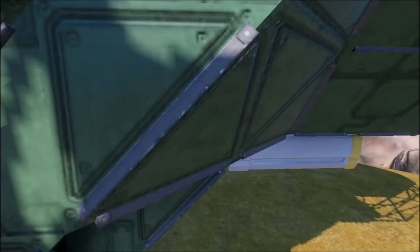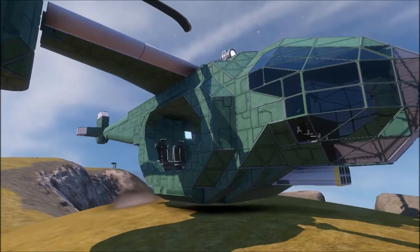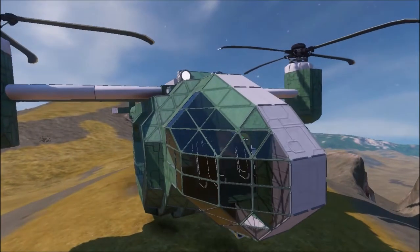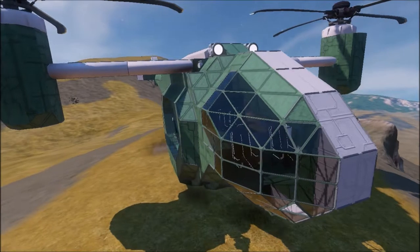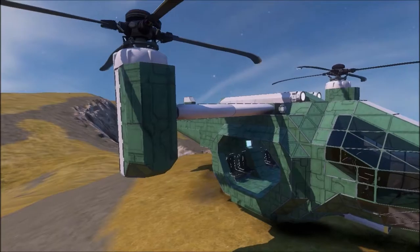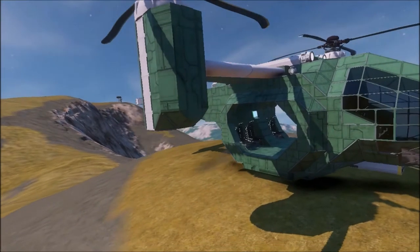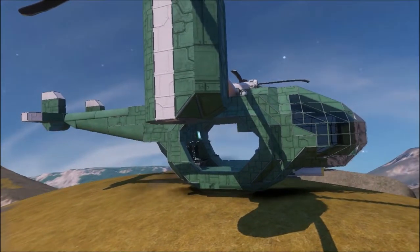So in front of me, or rather behind me, I have this — my Fallout 4 inspired Hummingbird VTOL. It'll be on the workshop, and it was really inspired by the vertibirds from Fallout 4, because those things are amazing. So I went with a much more sleek design than those, but kept this sort of wings and bubble cockpit design.